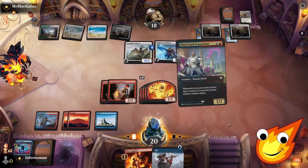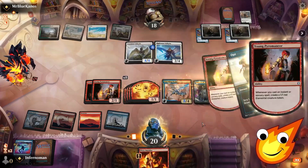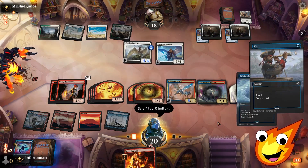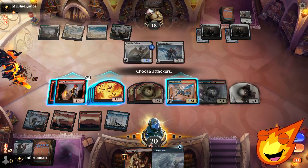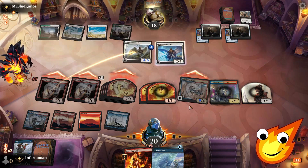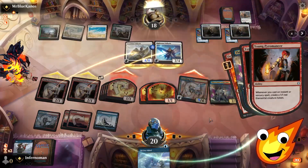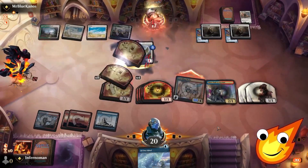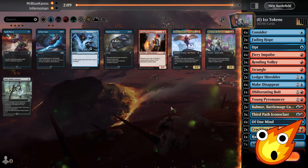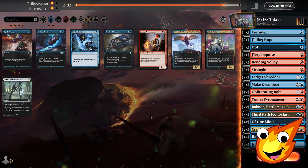Crackling Drake keeps getting bigger. We play Third Path Iconoclast and we're going really wide now. We Opt and draw Of One Mind, which is great for next turn. We swing hard and force our opponent to chump block — we fire Fiery Impulse one more time, making a ton of tokens. We did it! We got through and won game two. For game three, I don't think we need to change anything in the sideboard — let's just run it back.